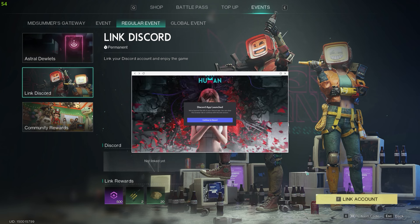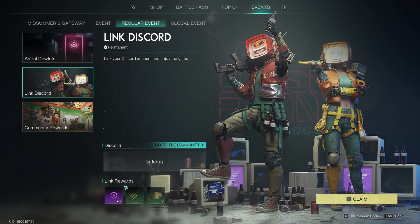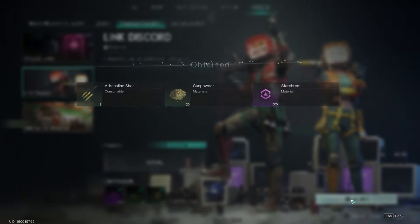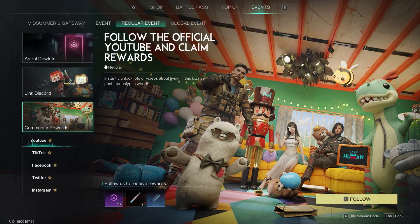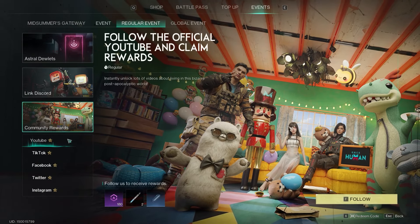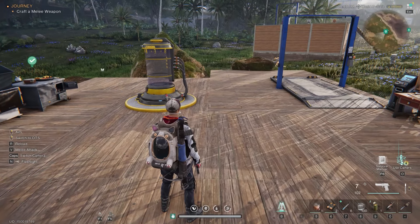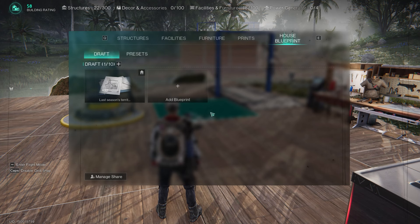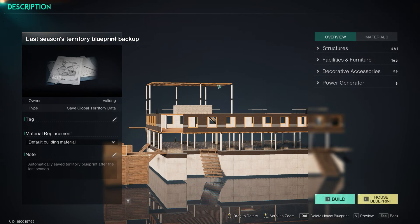Another way to get an extra 500 star chrome is to link your Discord account again, because for some reason it shows up as not linked on the new server. When you link it, you can claim 500 more star chrome. For community rewards — following on TikTok, Facebook, Twitter, Instagram, YouTube, and so on — I'm not sure if you can claim another 180 star chrome per platform again, but let us know in the comments. Also, if you go to the house blueprint, you'll find your previous house blueprint already saved, so you can use it or build a new design.